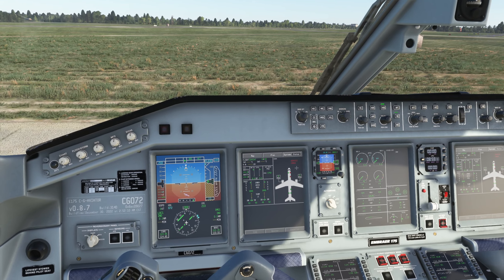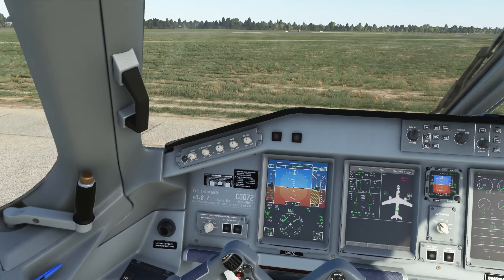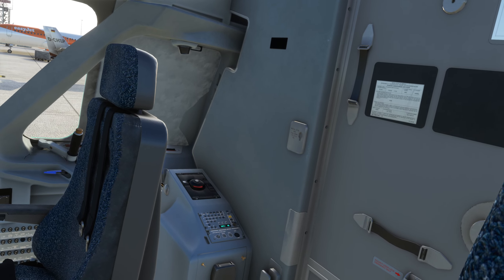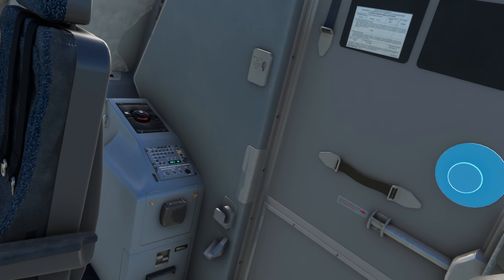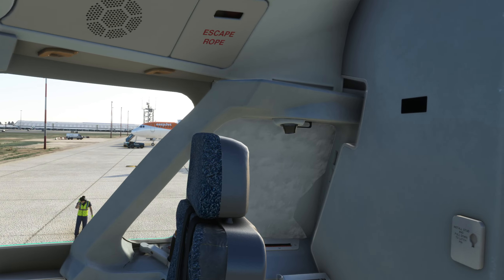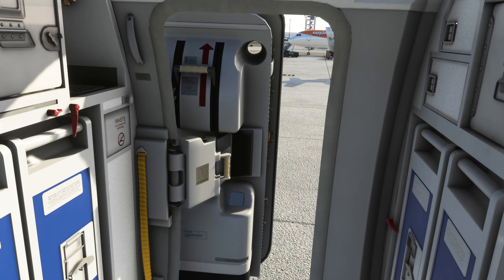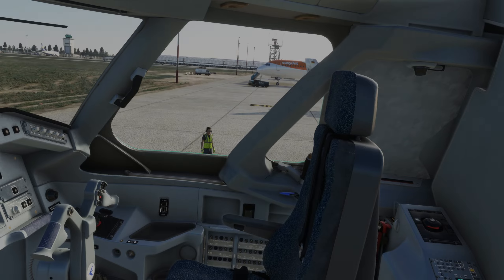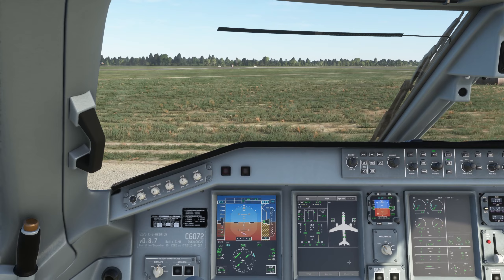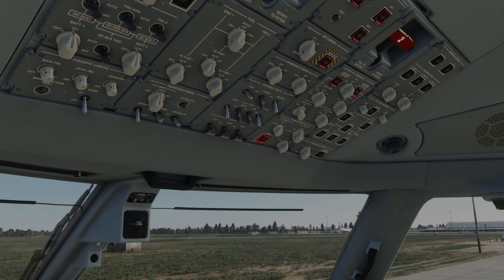Doors and windows closed — a couple of options here. On the iPad you can see yellow indicators. On the status page on the multi-function display you can see doors indicated red and it'll tell you which doors are open. On the iPad you can click them to close. If you wish you can also move around in the cabin, get to the door and click it from the inside. And don't forget your windows.